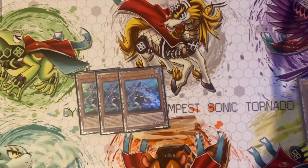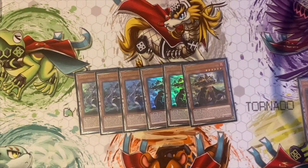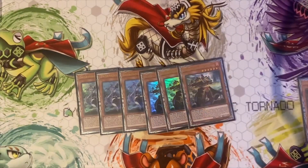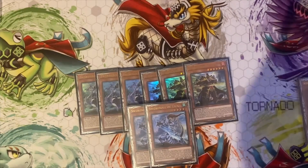For the other Swordsoul monsters, I'm playing three Mo Yi. When this card is normal or special summoned, you can reveal a Swordsoul or Wyrm card in your hand and summon a token that's level four. Also, when this card is sent to the graveyard as a synchro material, you get to draw a card. I play three Swordsoul Long Yi — you can discard a Swordsoul or Wyrm card from your hand, special summon it, and summon a level four token. This gets you into your level ten plays.